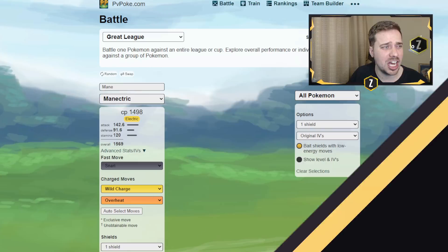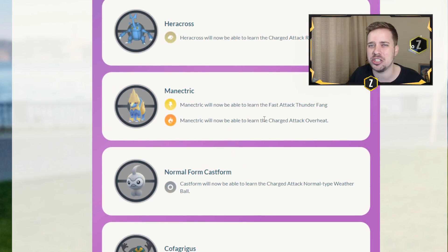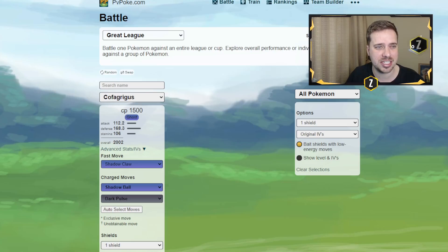Next up we're going to talk about Manectric. At first I didn't think it was going to do too well considering it's getting thunder fang and overheat — in my head I'm like, it's just Manectric, it's not going to do well. What I forgot is that it has access to snarl, and by getting overheat it now becomes a core breaker to Azumarill and Galarian Stunfisk.